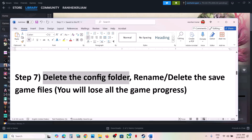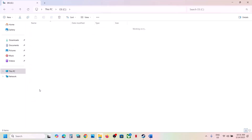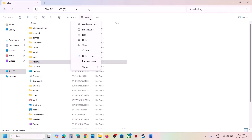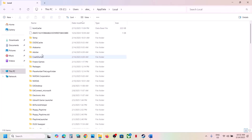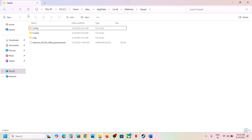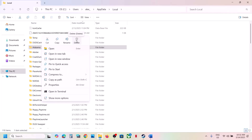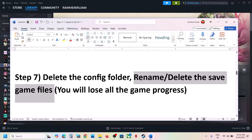Next step is to delete the config folder — note you will lose all saved settings. Open File Explorer, go to This PC, open the C drive, open the Users folder, open your username folder, open AppData (if you don't see it, click View > Show > Hidden Items), open AppData > Local > the game folder, open the Save folder. You can right-click and delete the Config folder, or go back and delete the entire game folder. Once deleted, launch the game and check.